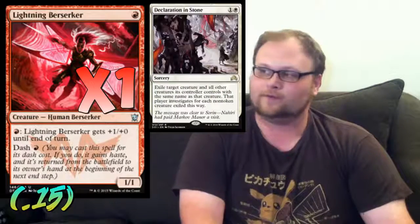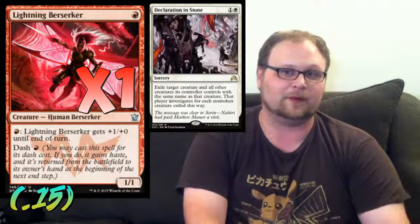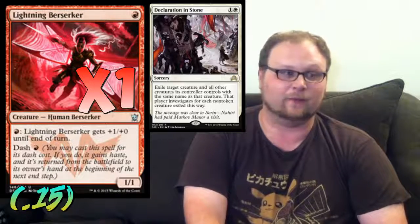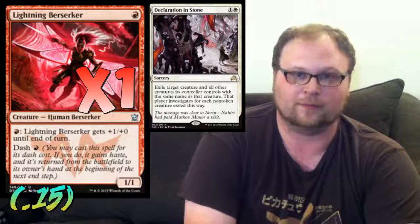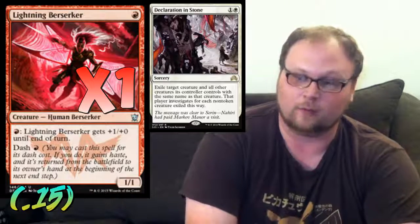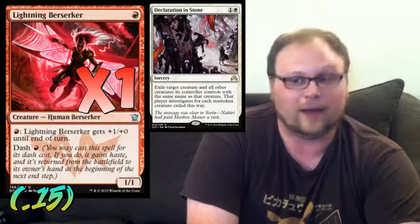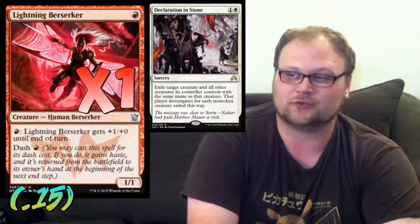The last creature is just a silver bullet copy of Lightning Berserker. She's still in the format — people have forgotten she's in Dragons of Tarkir. This is good against mass removal and sorcery speed removal. Declaration in Stone was probably the number one played removal piece over the weekend — not just at SCG Open Baltimore, but the IQs and super IQs too. Languish is played in the Black-White deck and Black-White Eldrazi deck. Things like Radiant Flames and Chandra are also important. Lightning Berserker gets around all of that.